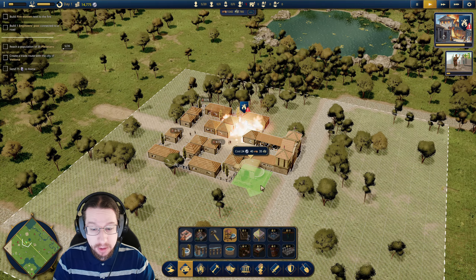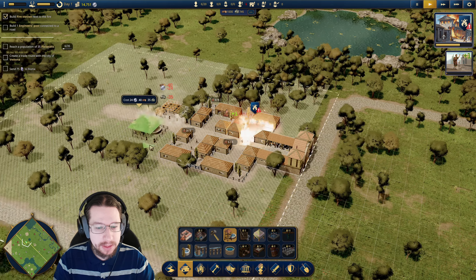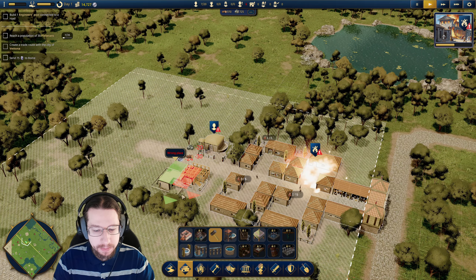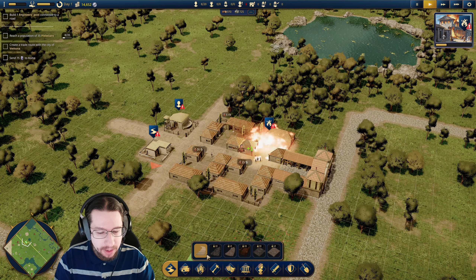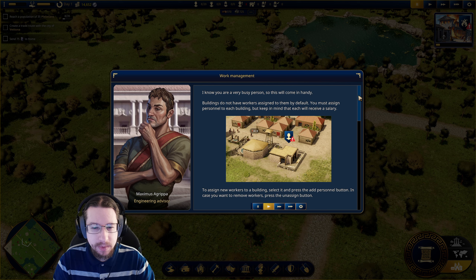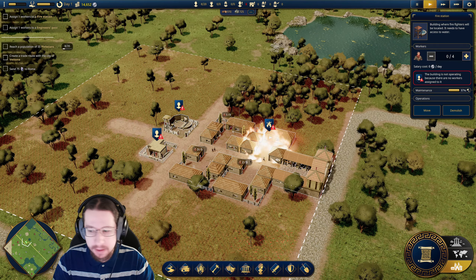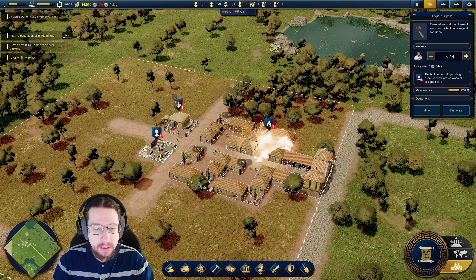Caesar game, but for the new era, which I am so down for — hell yes. Let's set that there, and the engineer's post like so. Make a chill little road here. I forgot placement — whoops. Buildings — oh, you have to assign people. That's a little different, I understand. I'm going to go for one worker; my town's pretty small.